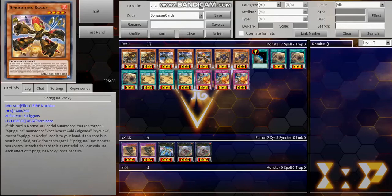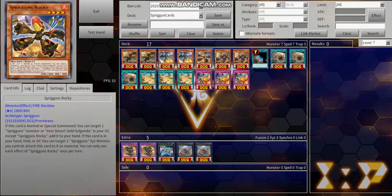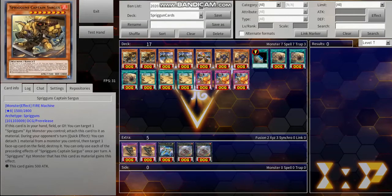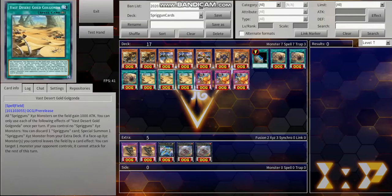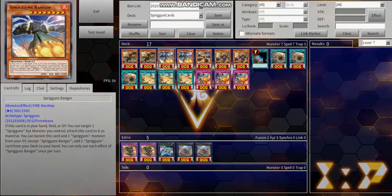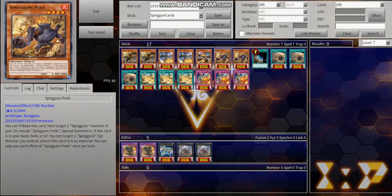Banger's second effect is that you can banish this card and another Spriggins monster from your graveyard to add any Spriggins card from your deck to your hand. Depending on the situation you want to add different cards — you might want to add the Terraforming or the Impermanence. Seeing that these are searchable, that's pretty nice. We also run one copy of Spriggins Rocky. We run it as a one-off because it can add a Spriggins monster or Vast Desert Golgonda from the graveyard to your hand. That's the risk with Spriggins Banger, but Rocky is still a pretty solid card.